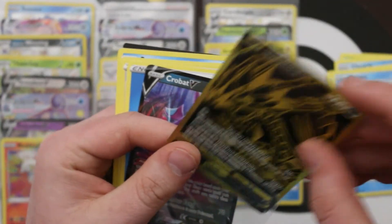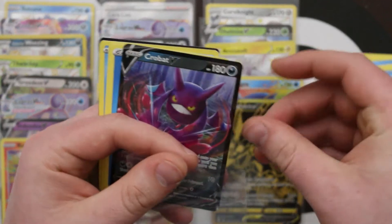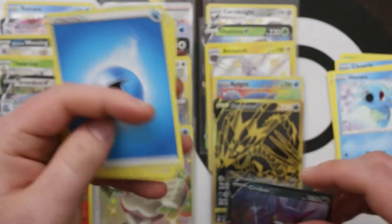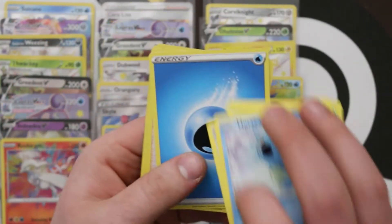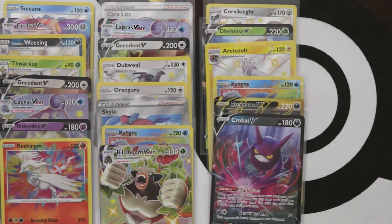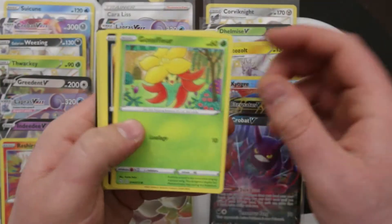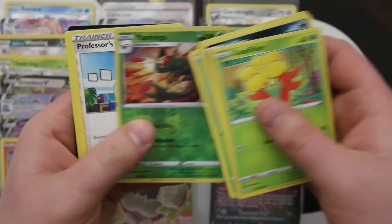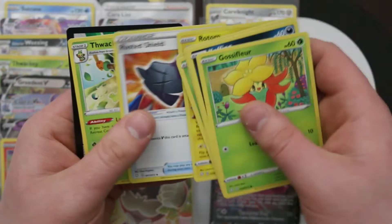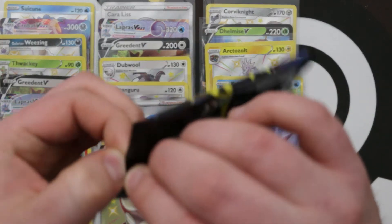And a Crobat V right behind it — a Golden Eternatus V! Now I'm going to get greedy and say I want a Charizard as well, maybe an Eternatus VMAX too. Or maybe just a Ball Guy full art. Actually, I think the Full Art Trainer we really want is the Poke Kid — dressed as an Eevee, it's so cute.